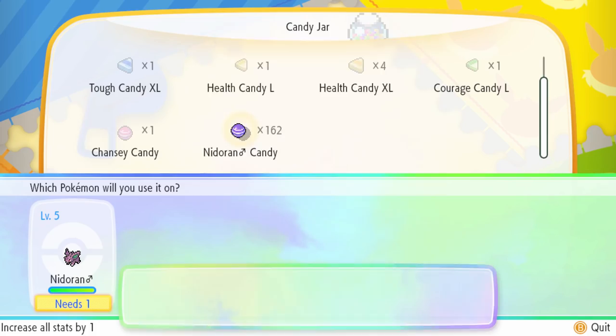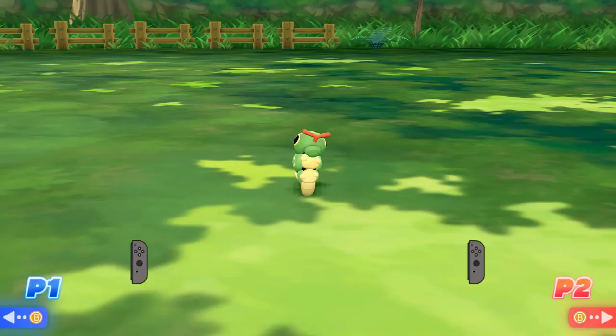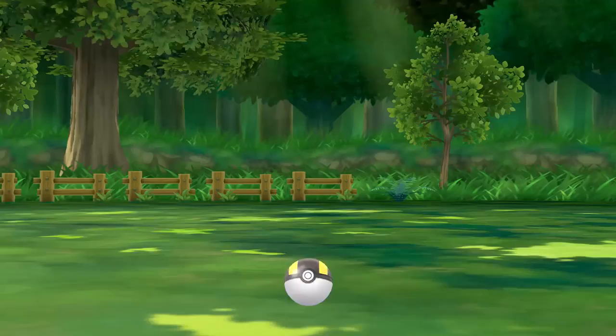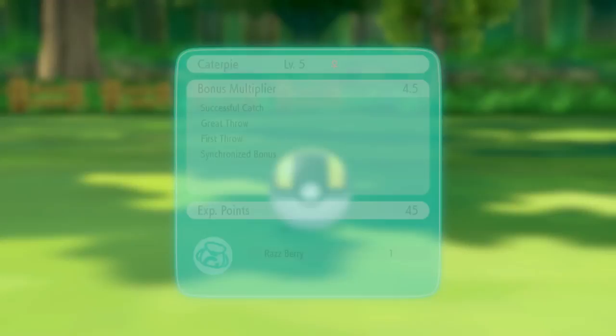Alright, so now that we know all about candies, why they're so good, and why you want to use them, how do we get candy? The most simple way to get candy is by catching Pokemon. Whenever you catch a wild Pokemon, it has a chance of giving you candy, generally correlating to what that Pokemon's main strength would be. I'll have a full list of what Pokemon drops what candy in the description below, but generally, if I'm hunting for a specific type of candy, there are six Pokemon I'll go to because they're easy to catch and you can get lots of candy by catching them a whole bunch.